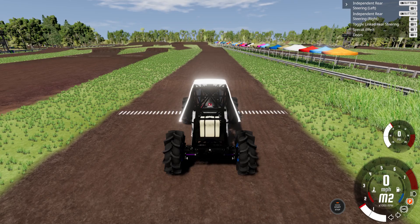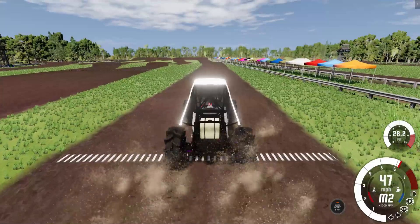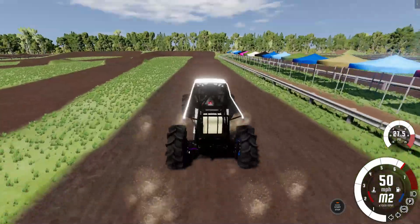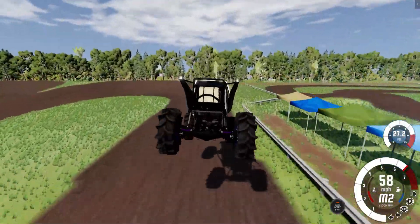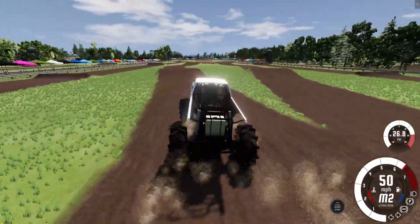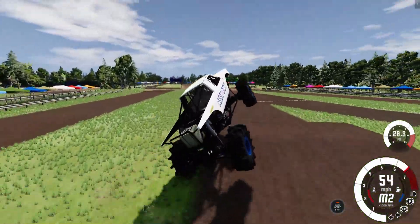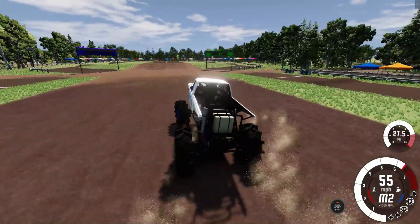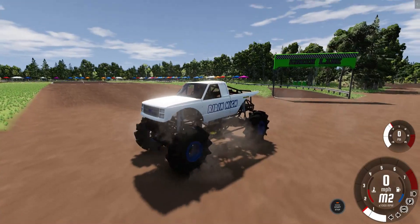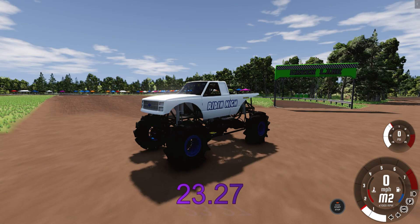Our last Mega Truck is the Riding High Mega Truck. He has to beat a 20.94, or the Stinger Slinger will be the winner. Great looking machine with different tires — a little bit wider than everybody else's on the Riding High Mega Truck. He's got a good run going so far as he comes through the final section. Oh, he got out of shape! That's going to cost him some precious time that he definitely needed. But nonetheless, a good run for Riding High — he gets a 23.27.